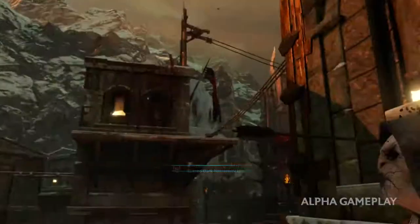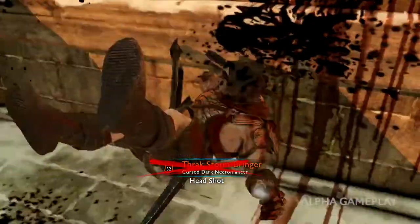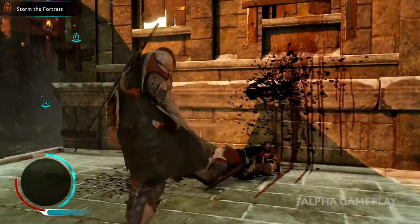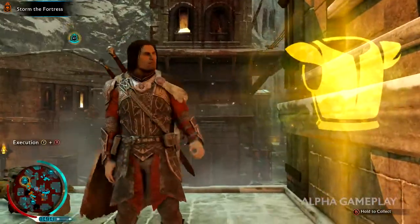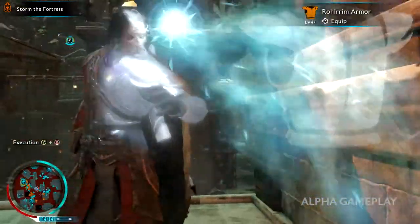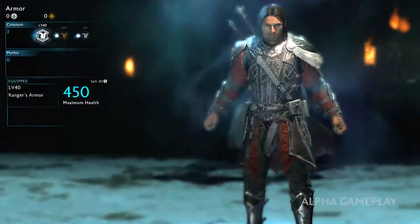Deadeye lands a shot and we exchange a brief acknowledgment. We've expanded the RPG systems in Shadow of War enormously. Defeating Stormbringer allows us to collect this epic armor of Rohan and equip it.